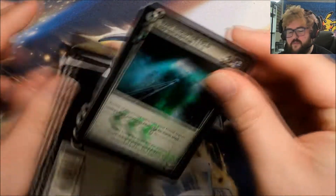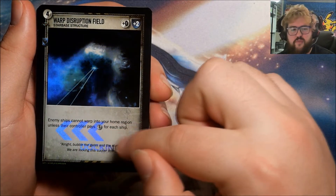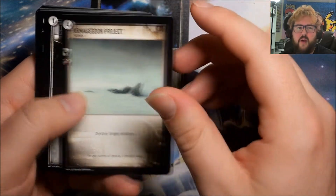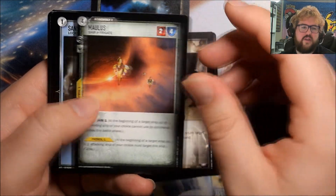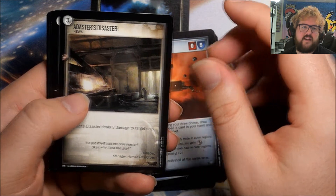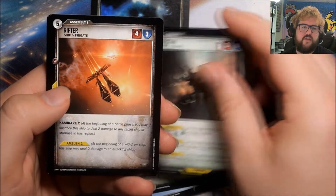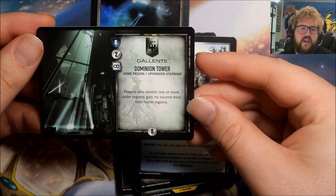We're still hitting all the foils straight away — a foil Warp Disruption Field. I like that there's foil treatment within the text box itself; it says Docking Bay and has some arrows — that's a nice feature. Possible rare: Armageddon Project. Other cards: Night Shift Sector, Damage Control, Maulus, Sanchez Scout Outpost, Remote Research Facility, Badger, Adaster's Disaster, Veldspar, Atron, Tristan, Rifter, Forgotten Paradise, and Dominion Tower.